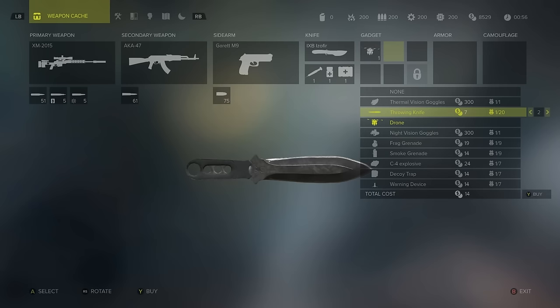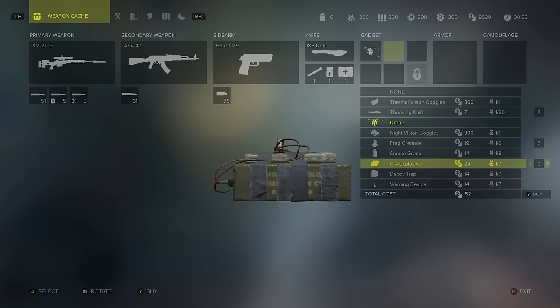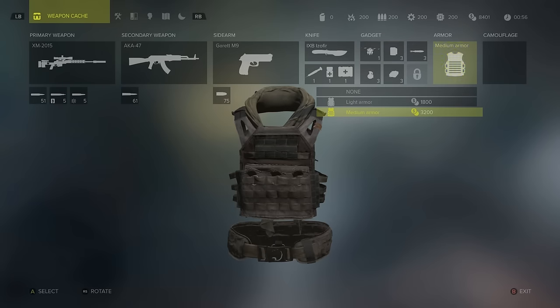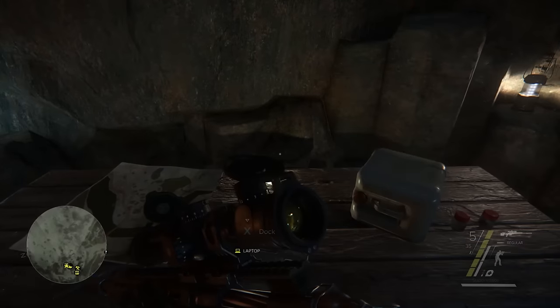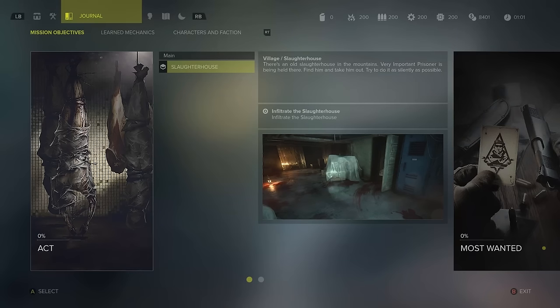Then we're going to take a few throwing knives, some frag grenades, and maybe a C-4 explosive and a decoy trap. Once we've got that, we take on some armor and we're good to go. We'll quickly confirm our selection in the laptop, and the screen on the left gives us an idea of what we can expect on this mission.